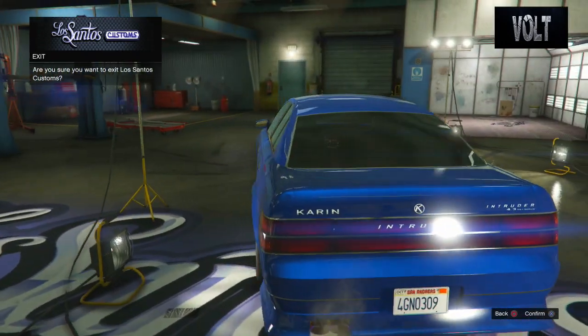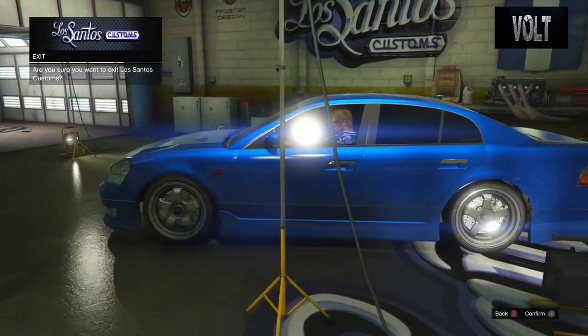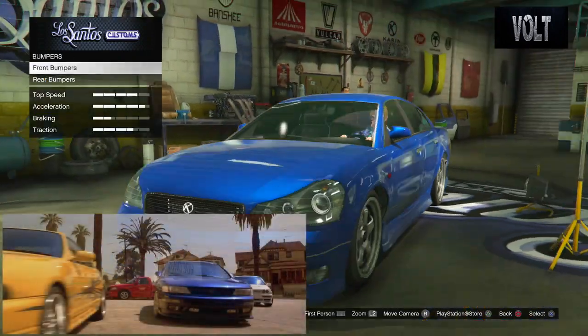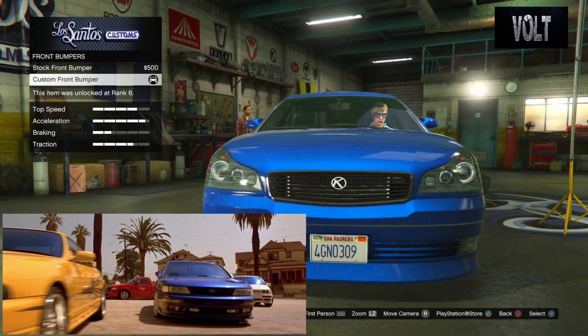Get as close as you can to the Nissan Maxima from Fast and Furious — that Vince drives, by the way. It's Vince that is the one that drives this. To start things off, go to the front bumper. You want to go to the custom front bumper.